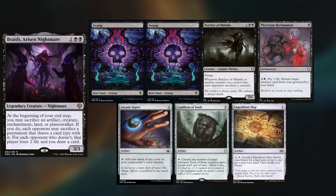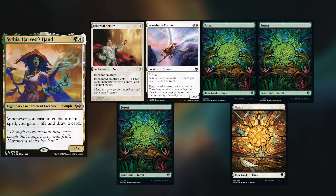In today's game, Maxim is playing Braids, keeping 2 Swamps, Butcher of Malacure, Phyrexian Reclamation, Arcane Signet, Cauldron of Souls, and Expedition Map. Seb is playing Sithis, keeping Ethereal Armor, Starnheim Courser, 3 Forests, and a Plains.